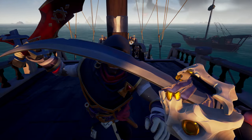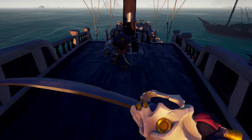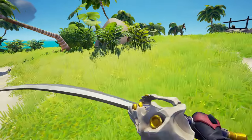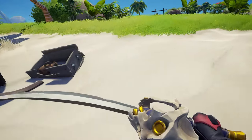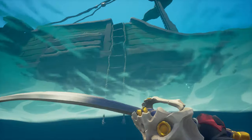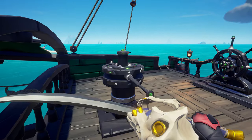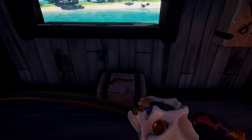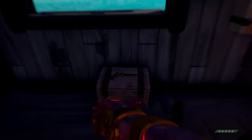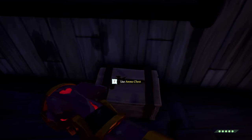Another perk of the sword is that it is the only weapon that can block other incoming sword attacks. You can also hop around whilst holding block to do bunny hopping, and if you block before boarding another ship, once you're on board you can hopefully dodge a blunder to the face if enemies are guarding the ladder. There's also the added bonus of no reloading, so if you're carrying a sword you're never gonna be in a situation where you can't deal damage.